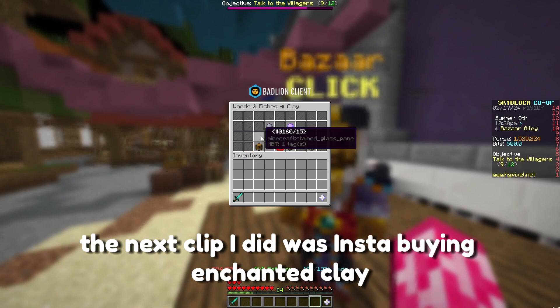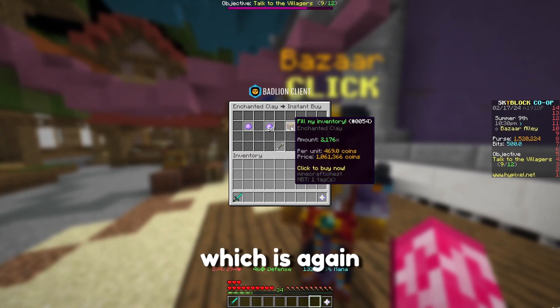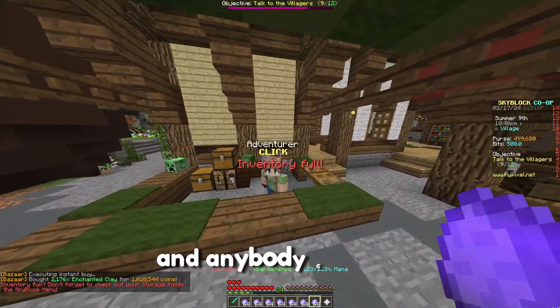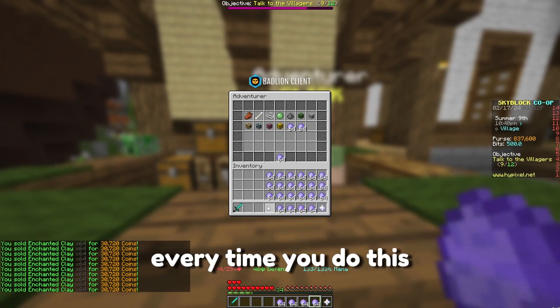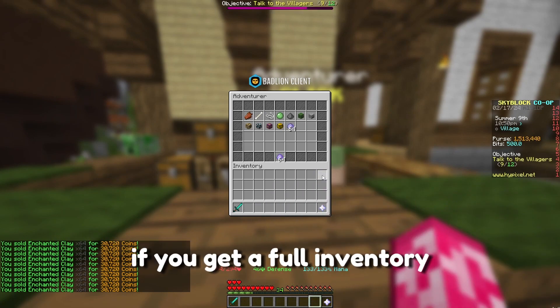The next flip I did was insta-buying enchanted clay and then selling it right back to the NPC, which is again just literally free money, and anybody can do this. It requires no collection at all. Every time you do this, it makes you right around 24,000 coins worth of profit if you get a full inventory.